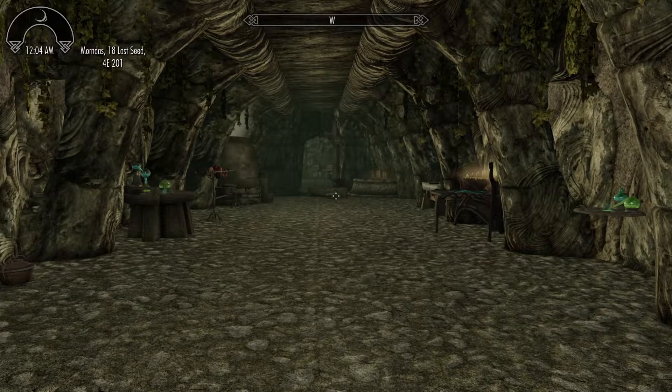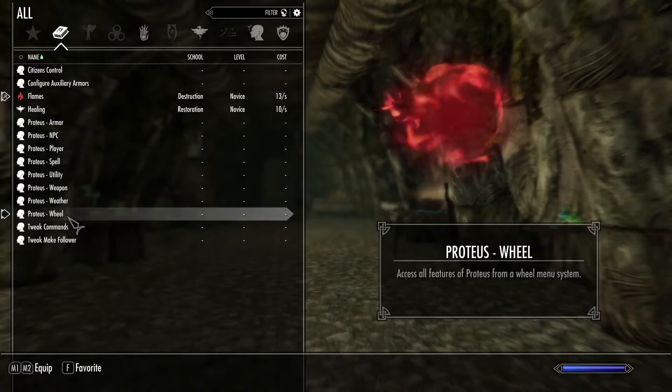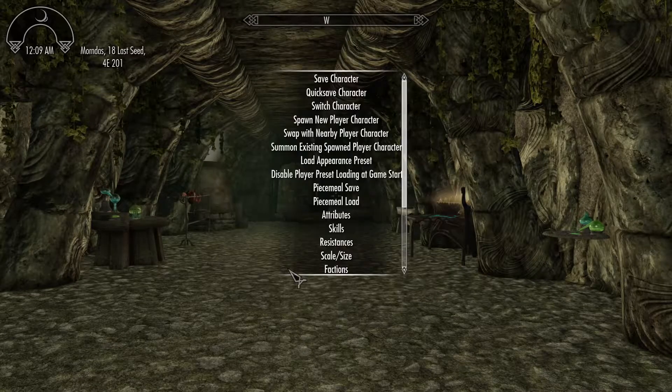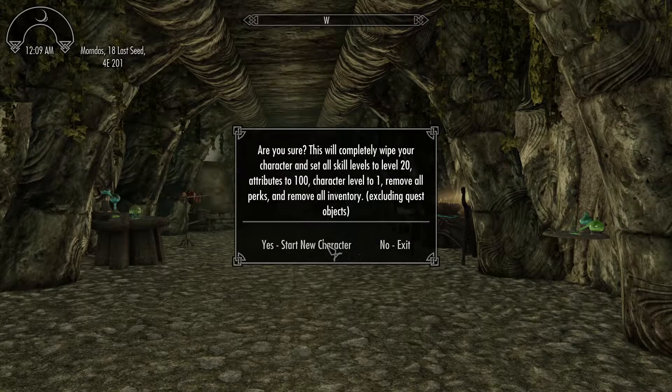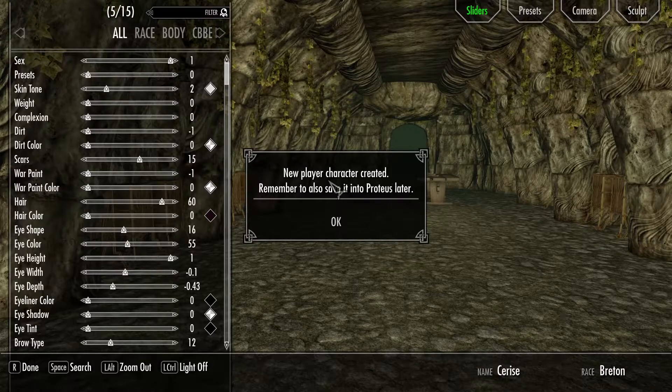After you install the mod and all the required mods, you want to go to your spells and equip the Proteus wheel power. Go to the wheel, go to Player, and make sure you save your player before you do anything. Then go to New Player Character. You don't need to worry about any of this if you've already saved your character. Start new character and wait a second — Player character created, remember to also save it to Proteus later.